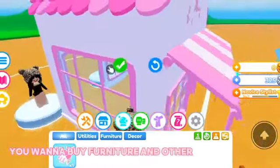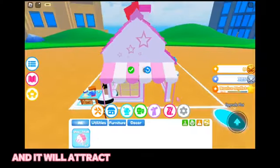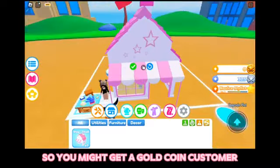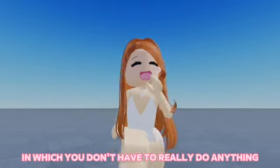You want to buy furniture and other items for your shop using silver coins, and it will attract more customers to your place, so you might get a gold coin customer. There's also another way to get gold coins where you don't have to really do anything.